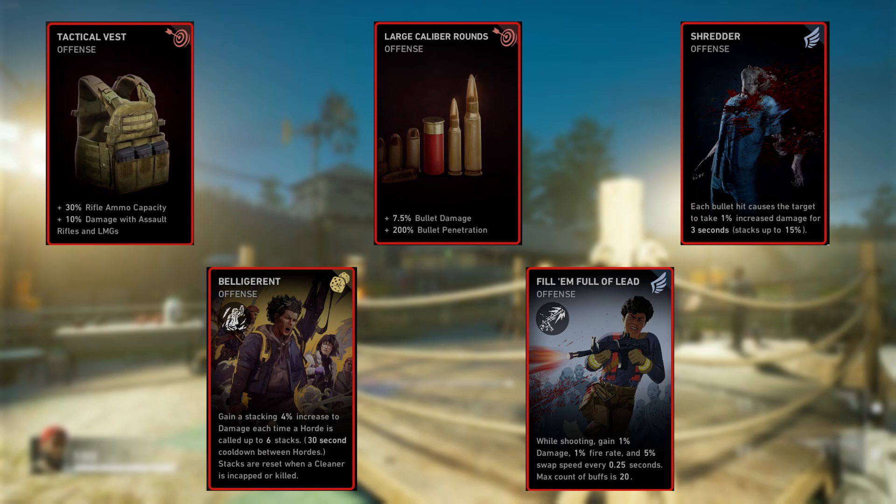Large Caliber Rounds gives 7.5% bullet damage — you've seen it in a lot of builds — and 200% bullet penetration, which helps for mowing down ridden running at you in straight lines or in groups, as your bullets go through and hit multiple ridden. Then Shredder, which is purely for big bulky mutations. It applies a stacking damage increase up to 15% over three seconds, so at max stack — 15 shots into the same enemy like the ogre — it takes 15% increased damage, affecting both your and your teammates' damage.